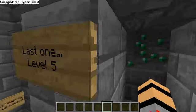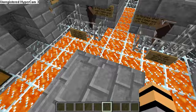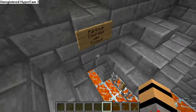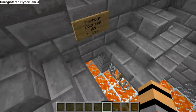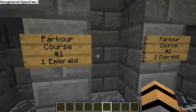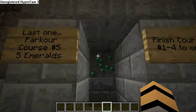Level five says: finish levels one through four to open. Now let's go up into the parkour safe room. Parkour courses win prizes — flip the levers. Up here is the same kind of room but a little smaller. Parkour course number one gives you one emerald, course two gives two emeralds, course three gives three emeralds, course four gives four emeralds, and course five gives five emeralds.